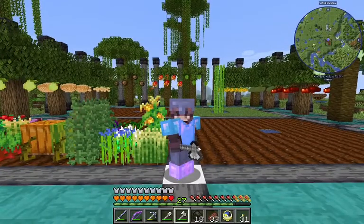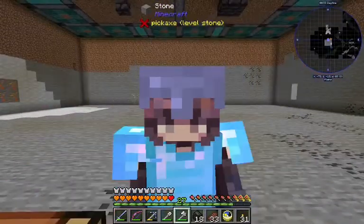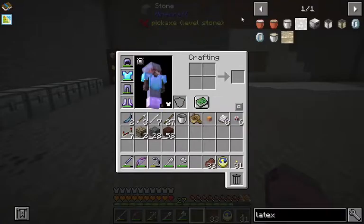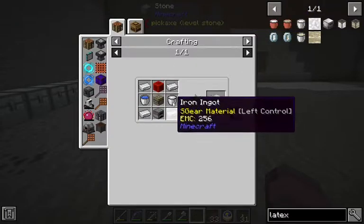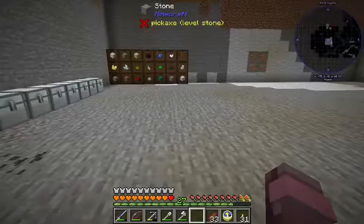Now the next step is going to be to dig a big basement. So the next thing we need is one of these latex processing units. It's not that hard to make. I think furnaces are okay.